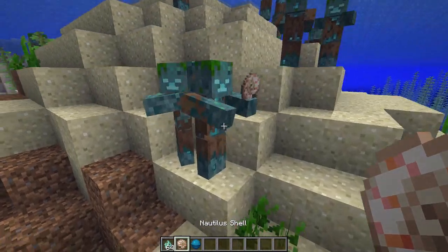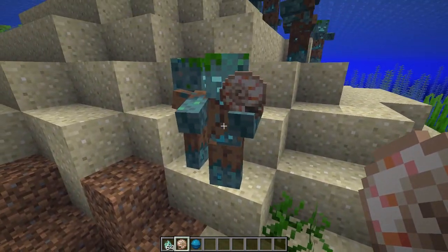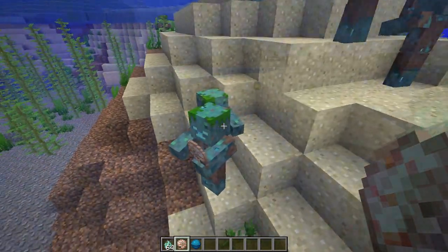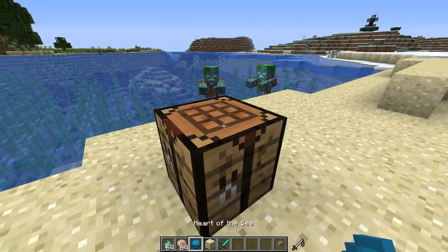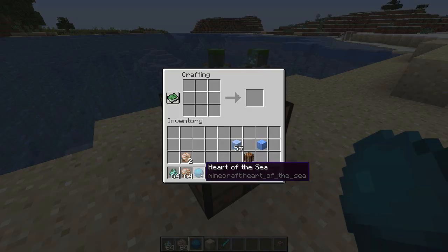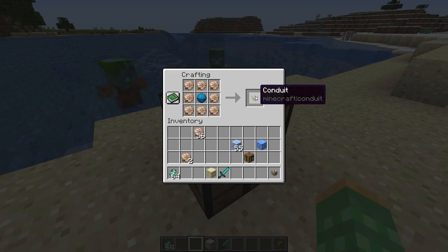They added a new item called a nautilus shell. Once in a while, rarely, you can find a drowned that is holding one — they will spawn this way. Killing one of these drowned with it in their hand will allow you to get it as an item. They also added the heart of the sea item, and if you put this in the center surrounded by nautilus shells, you will get a conduit.